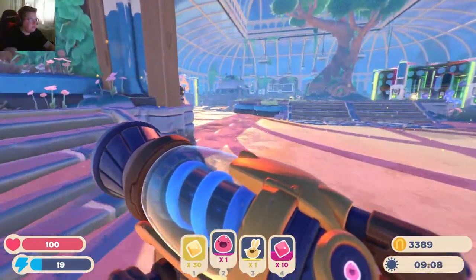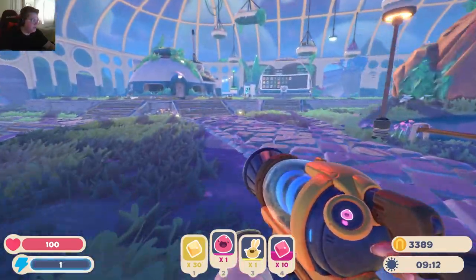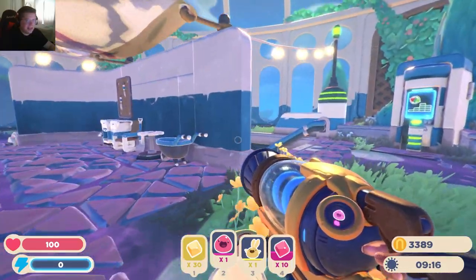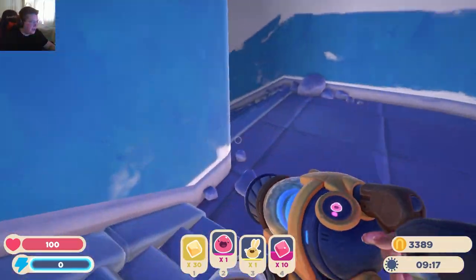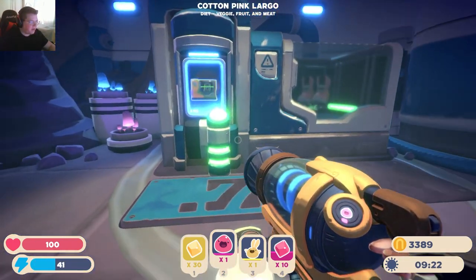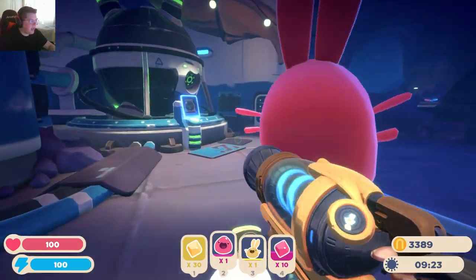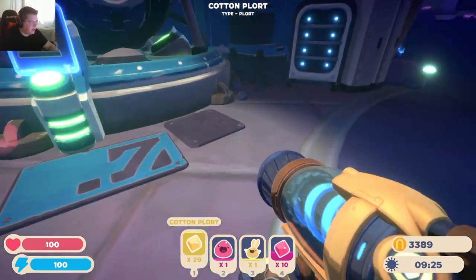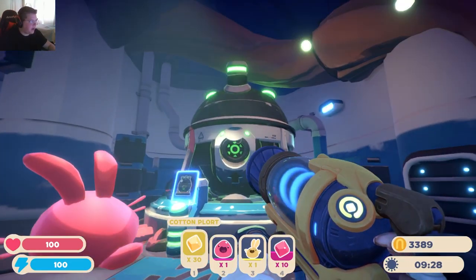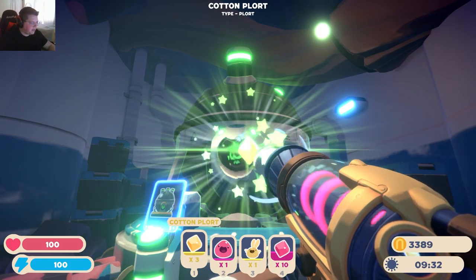Alright, let's do this — a couple of upgrades. Funny enough, these are really kind of starter upgrades, I just never bothered to get them. But I think it is now time. This suction — oh, we need cotton. Wait, I need to stick them in the refiner. Let's just stick all of them in there because we'll need it for something else eventually anyway.